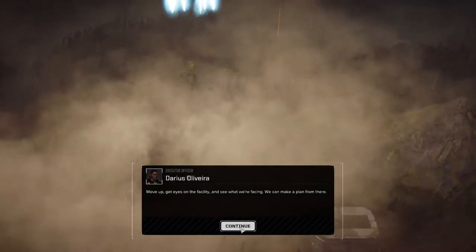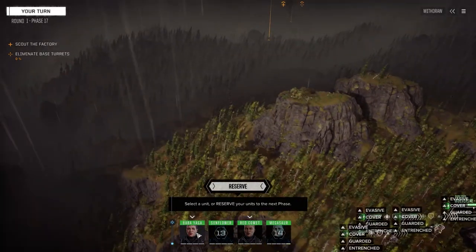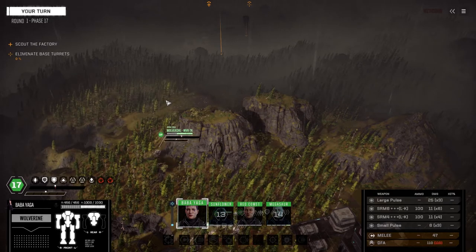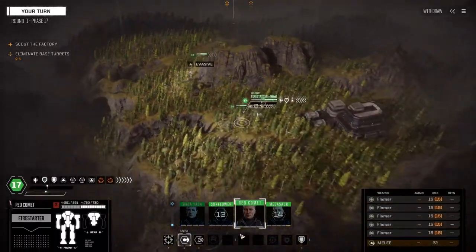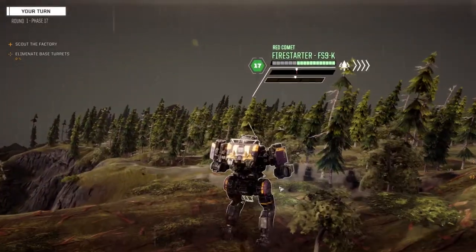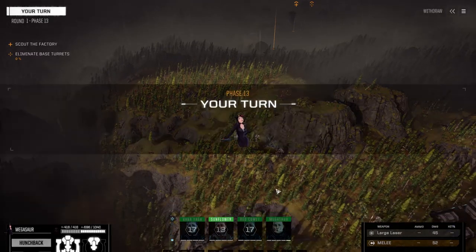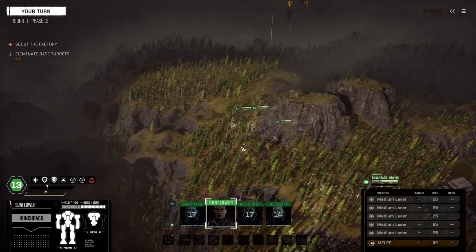Alright, here we go. I didn't mention Baba Yaga — she's got one more skill point in piloting, so she's got an extra evasion token which is great. Let's move up. We might get a lance on this mission but I have a feeling it's just going to be turrets, considering the marker is right on the base. We'll find out in a second.